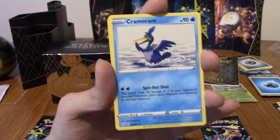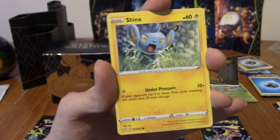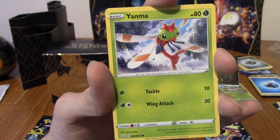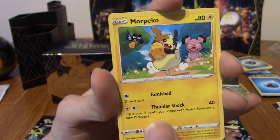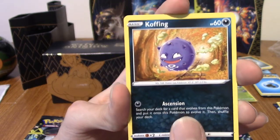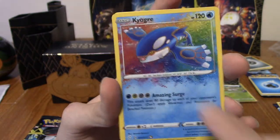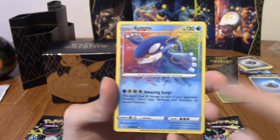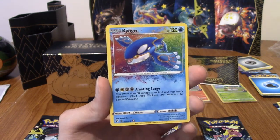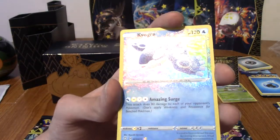Also just to say, this set is very small so you're going to see a lot of repeats. Thwacky, Cramorant, Rusted Shield - take a shot every time you see one of those. We've got Shinx, Horsey, Yamper, one of the Morpekos. Okay, so the next one could be a Shiny Vault - wait, it could be an Amazing Rare! This is the third Amazing Rare Kyogre I've pulled. I pulled one, Tim pulled one on video, and I think I pulled one in one of my solo videos. I have three of these Amazing Rare Kyogres!